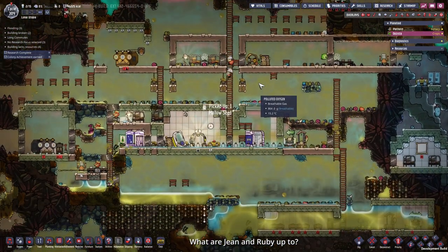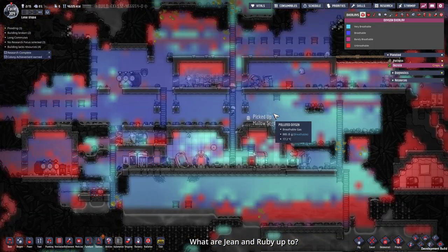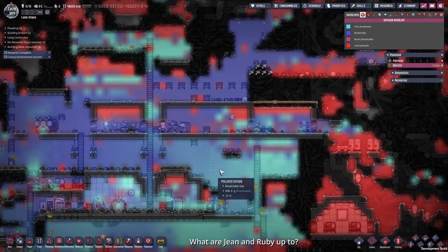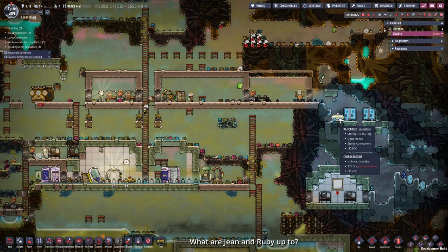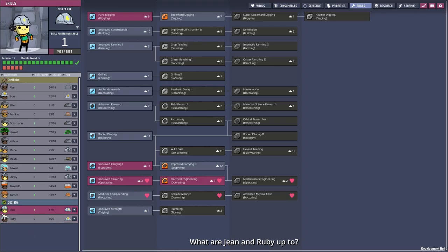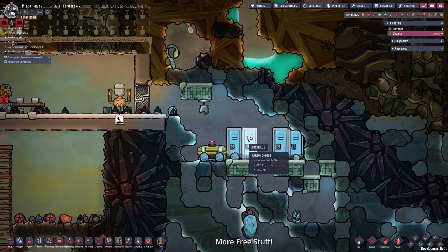Let's check in on Jean and Ruby — they got quite far it seems. But the oxygen is getting thinner, so maybe we have to build an oxygen system. The food is finally being transported to our very cold room — that should do the trick. Finally Jean earned a skill point 2 — super hard digging for Jean as well.